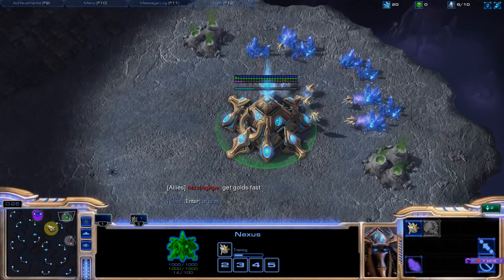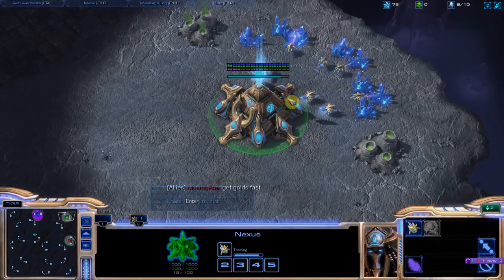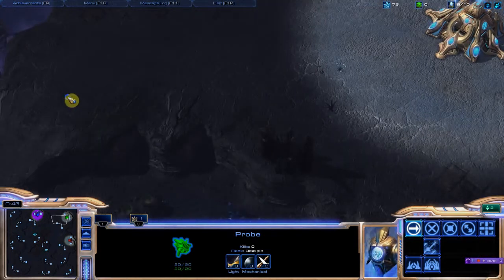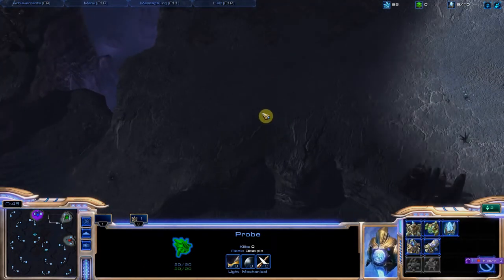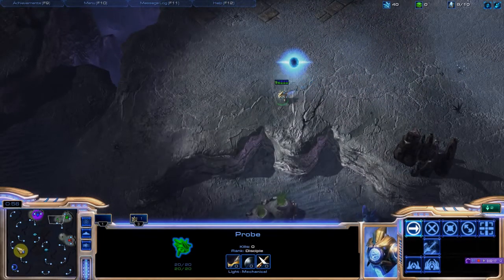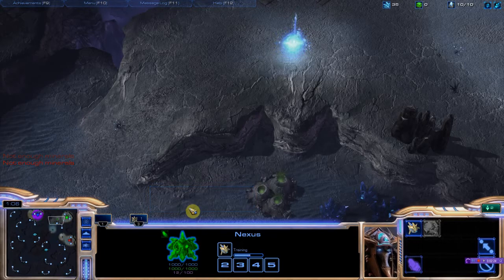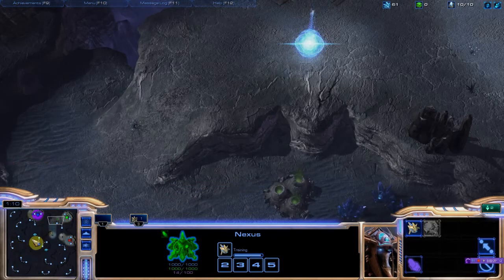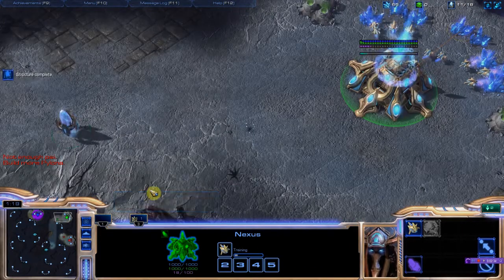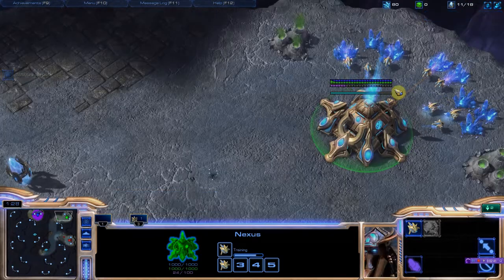I am going to get units fast. I am not going to get a gold expansion right away — I think that is a dumb idea, as I've already described. Let's get some scouting going, get another probe. Chrono boost from the minimap — hell yes, I'm on fire. Hopefully this mic is recording properly otherwise I recorded this for absolutely no reason. Let's get this scouting going and see what is going on with our opponents.